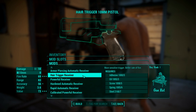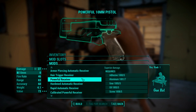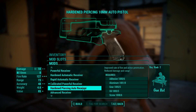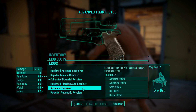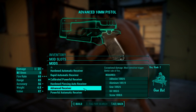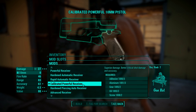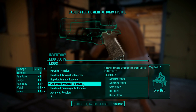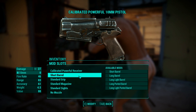The hair trigger makes your trigger more sensitive. The powerful receiver is pretty self-explanatory, and the rest of the automatic receivers have similar stats to non-automatic ones since the names are rather similar — you can easily learn which type does what. The best one? I like the calibrated powerful receiver the most. It is heavy, but it packs a punch and improves crit shots.